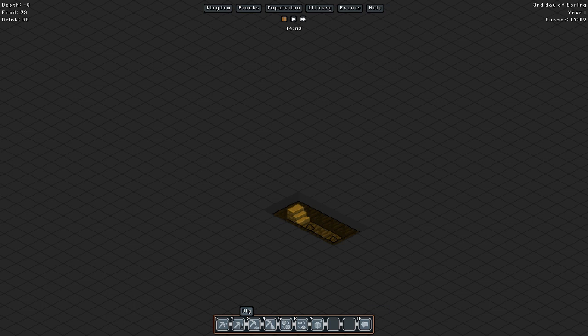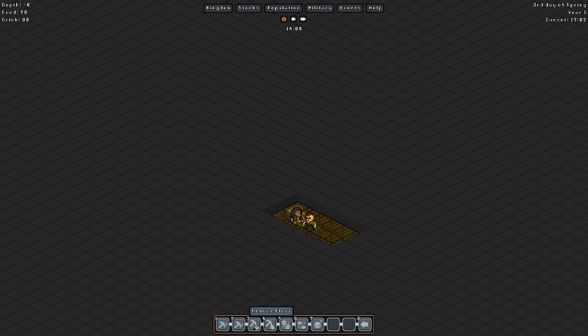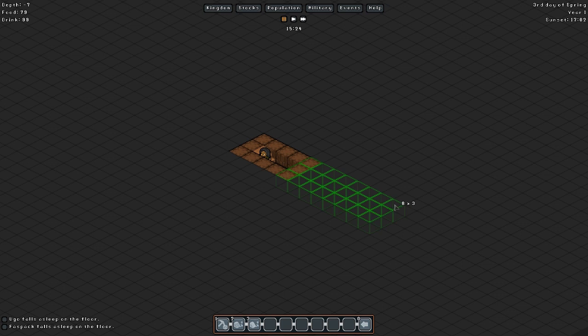All right, now we have one more — so this is layer six. We're going to go dig stairs down. This is a sandstone area — sandstone stairs, nice. We're going to mine the walls out. And then right here we're going to have this set up to be three wide, so this will be just like what we have for our hallway up top — it'll just be coming off the side right down here.